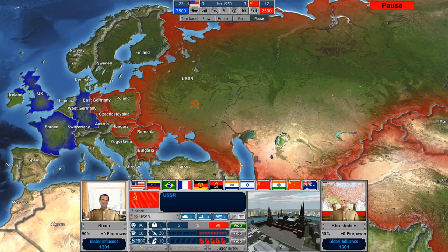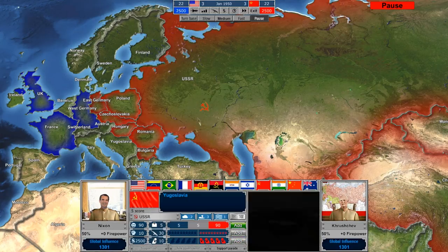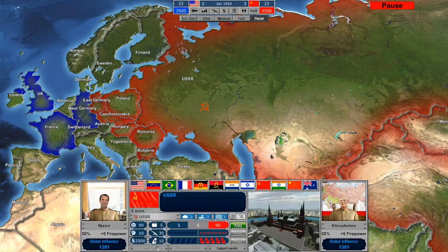Individual small countries don't seem to have their own budgets — it all seems to tie back to the alliance bloc they're in. Additionally, there are other icons here: the spy icon represents the number of spies you have available for assigning various operations. The AK-47 symbol represents the number of military units or military capability you have. And the briefcase represents the number of diplomats that you have.